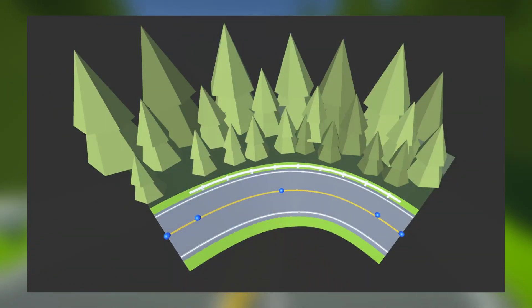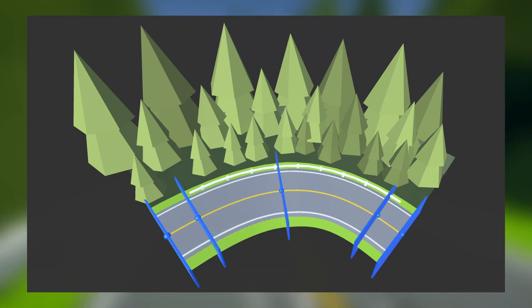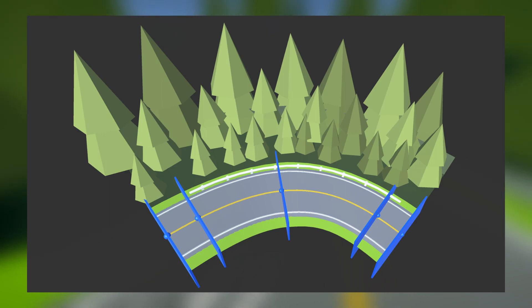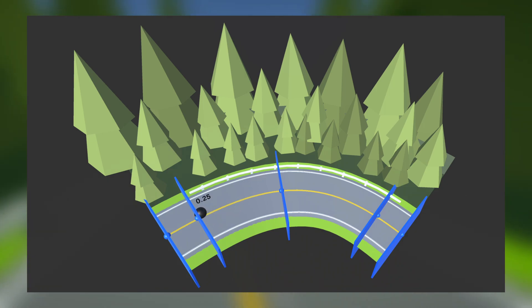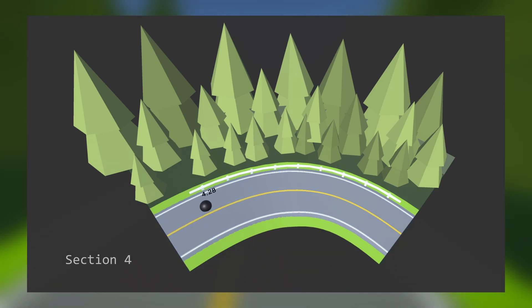Each road piece has a handful of nodes that define a rough centre line. Using this, the piece can be divided into sections. By finding the section the car is in, and how far through it it is, the distance through the entire piece can be found. This, with the track piece number, is used to calculate the total distance travelled.